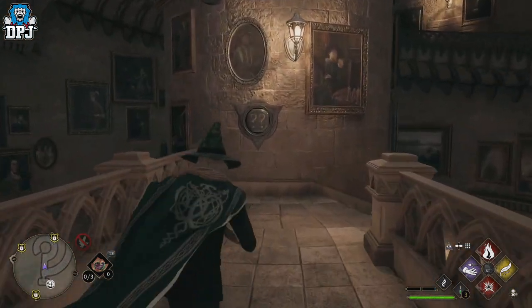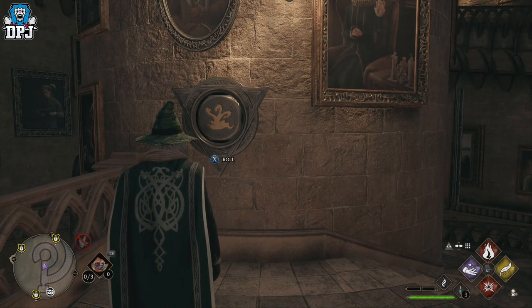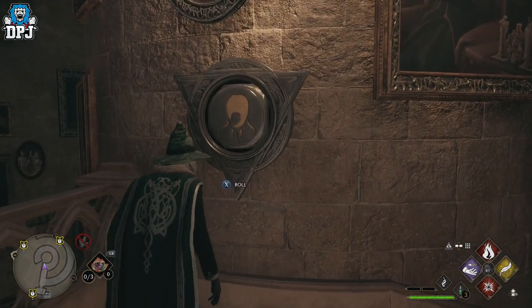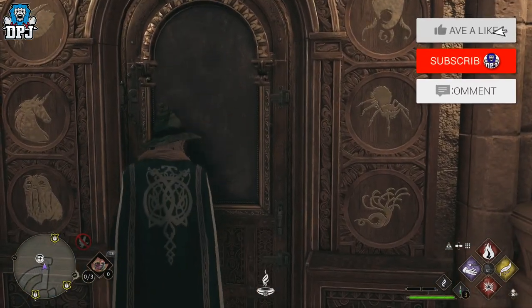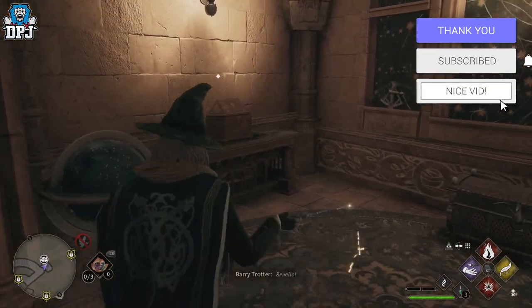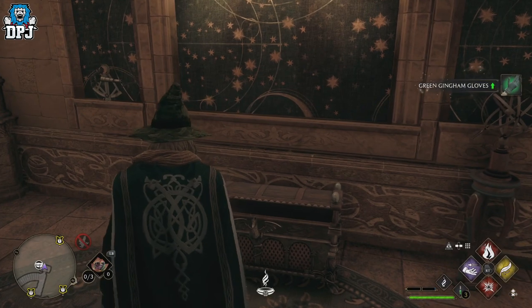Come back down to the second pad and select — I'm not even sure what that symbol is, I'm sure someone will tell me in the comments — but that's what you want to do with both pads. Then come up to the door, open it, enter the room, and grab the loot. It really is that simple.